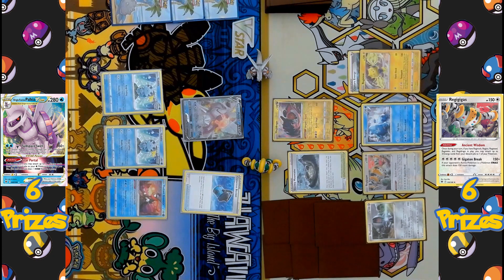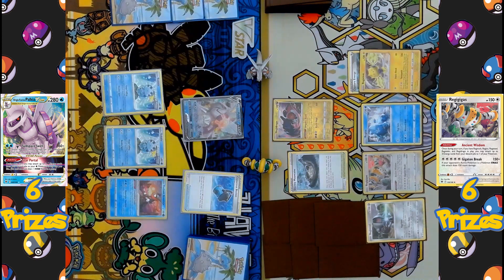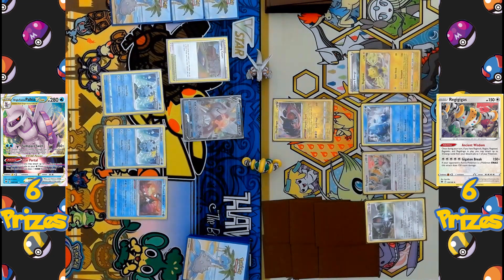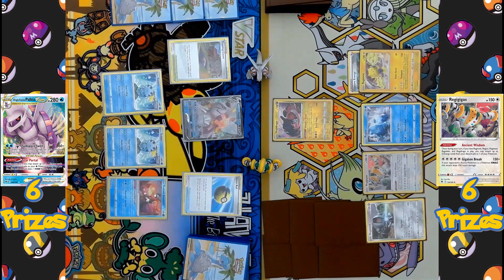On the Palkia side, another Capacious Bucket is activated to get two more Water Energies into the hand — enough for Radiant Greninja to activate its Concealed Cards ability once again. The next card played is Training Court, getting rid of the opponent's Stormy Mountain, and Training Court activates to get one of the discarded Water Energies back into the player's hand.